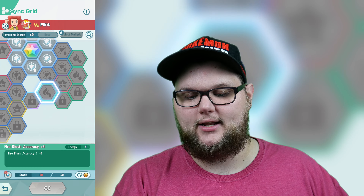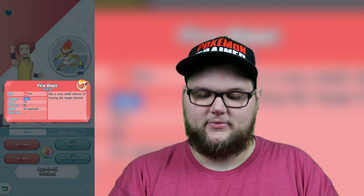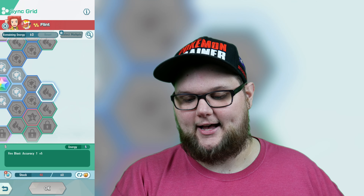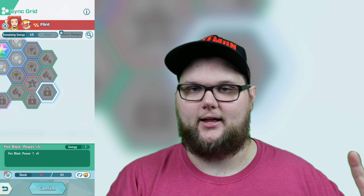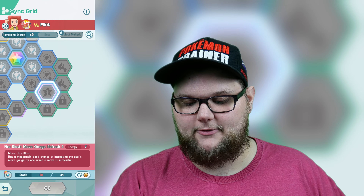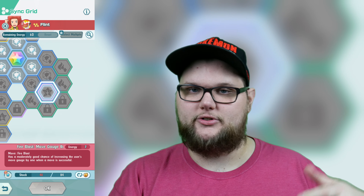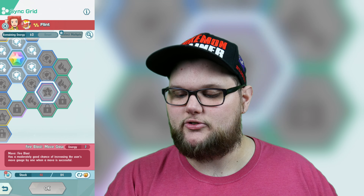In the bottom-right quadrant, the blue tiles are Speed +5, Defense +10, and Speed +5. Then for Fire Blast we have Accuracy +5, Power +5, and Accuracy +5. Fire Blast is base 85 accuracy, so those two accuracy tiles bring it up to 95 — really cool, even if it doesn't quite reach 100%. There are also two locked Power +5 tiles and a Fire Blast Move Gauge Refresh.